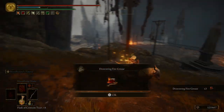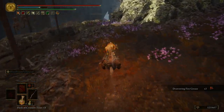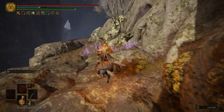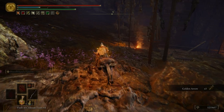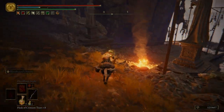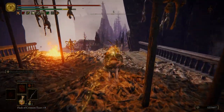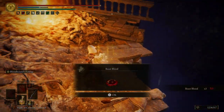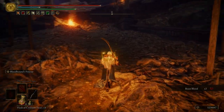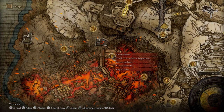Over here we're going to grab an item — some Drawstring Fire Grease. And then right over here, grab some golden arrows. Kill these guys just so they don't get in the way while we're trying to grab this item. It's just some beast blood, but you don't want to die for some beast blood. So we're going to go over to the Volcano Manor and end the video — I'll see everybody over there.